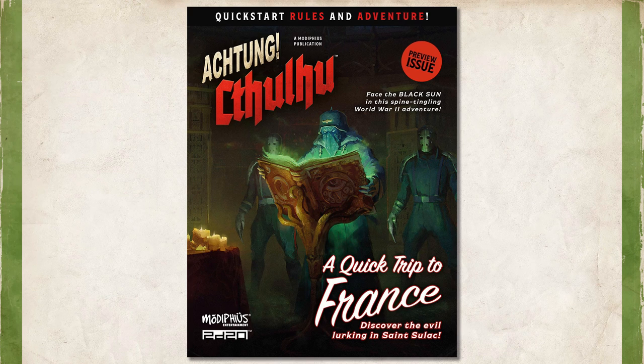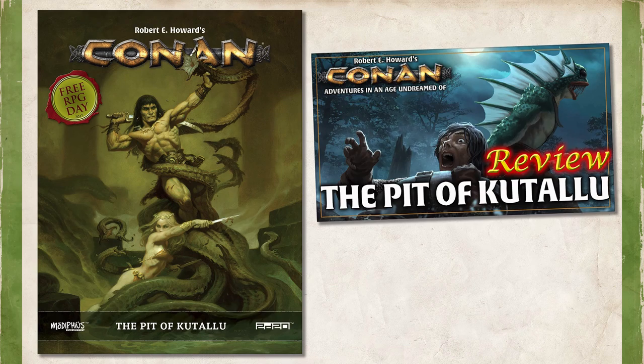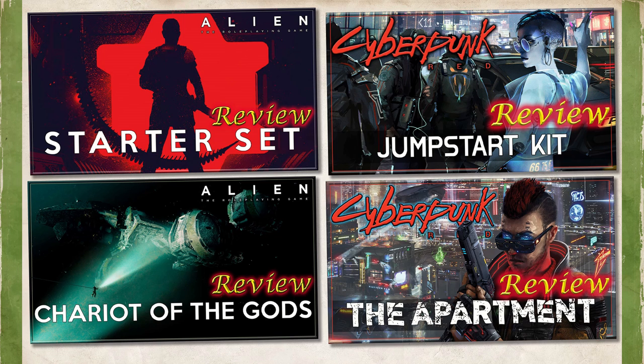The book is 44 pages and includes both a condensed set of game rules, as well as a 16-page adventure called A Quick Trip to France, that helps Game Masters walk through the rules of how to run this game, and five pre-generated characters for the players to use. I had originally planned on making this video covering both the rules and the adventure in one video, but it quickly became clear that was going to be a monster video. So instead, I'm breaking it into two videos — one is the rules walkthrough, which is this one, and the other will be about the adventure itself.